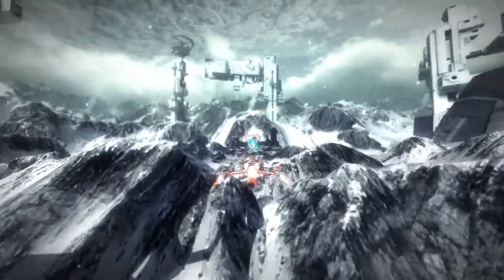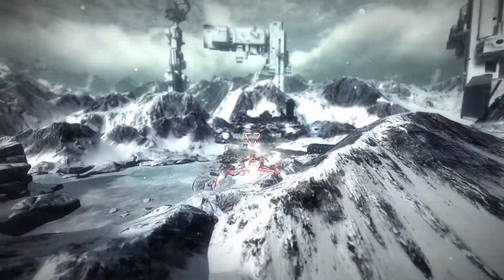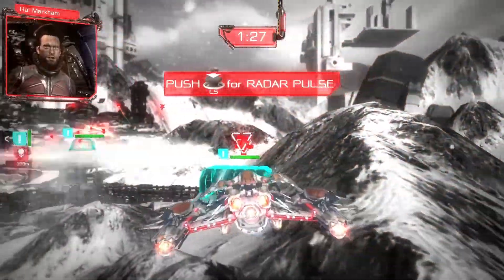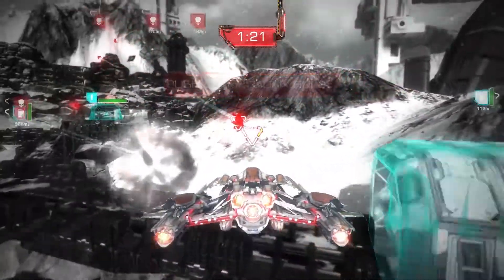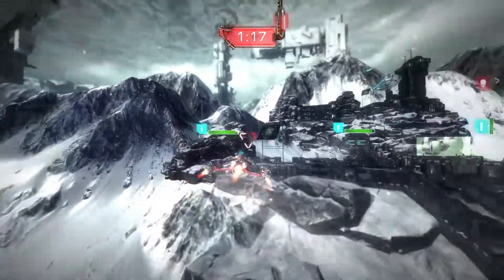It looks like we're almost at our objective here — that blue exclamation mark in the distance. Enemies! You can see on screen right now our radar pulse, which is really our answer to how to blend what the radar is doing into the game world, so that we don't have to have UI cluttering the screen.